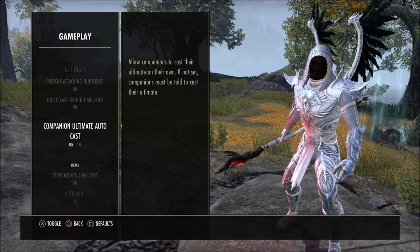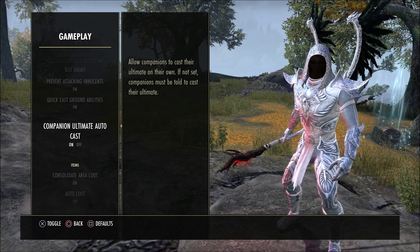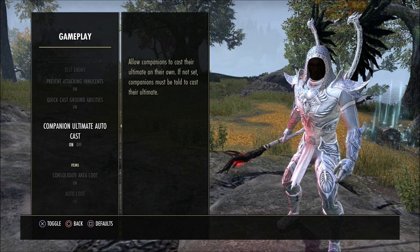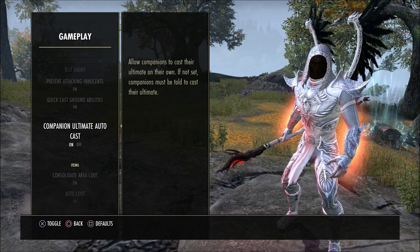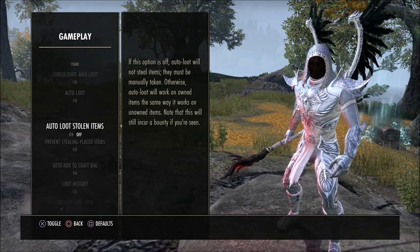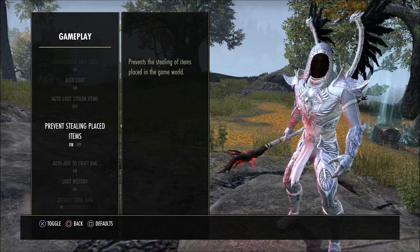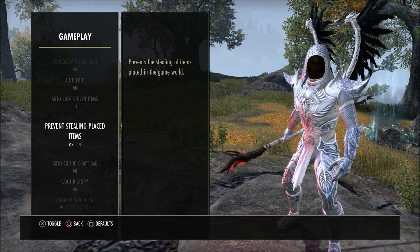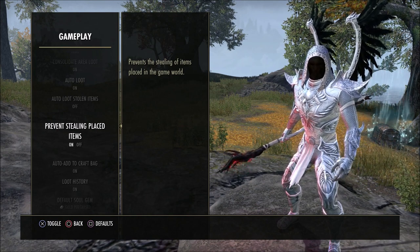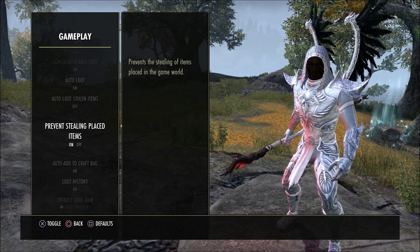I don't have the companion ultimate yet, but you'll have the option where either the companion can summon the ultimate whenever they want, or you can decide to use it whenever you'd like. It's probably best to have this off, especially if you're using something like a healing companion — that way if they have a healing ultimate you can use it whenever you need it. Auto loot stolen items is off, prevent stealing placed items is on. The main reason is because whenever I'm doing my dailies and turning in crafting writs, sometimes there are things around that you can steal and I'll accidentally steal an item. So I turn that on so I don't steal something by accident and have to pay the guards.